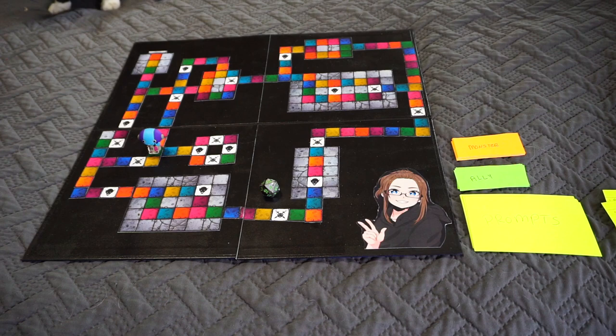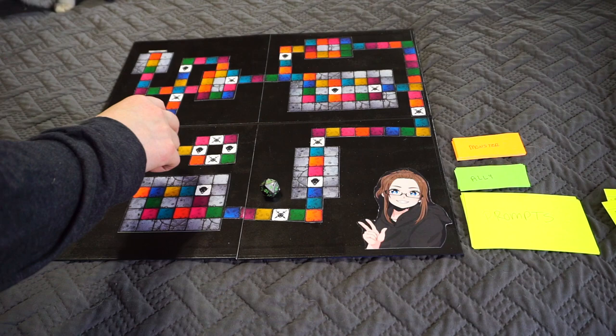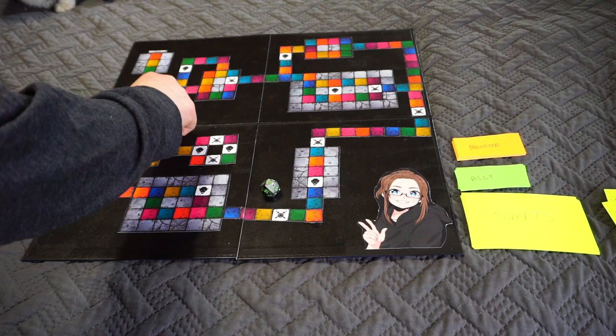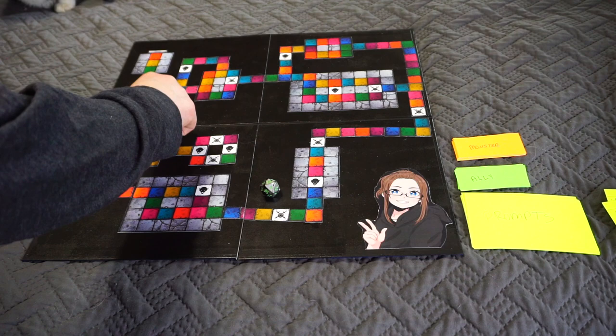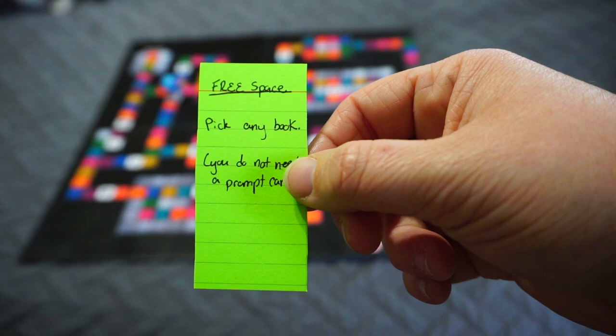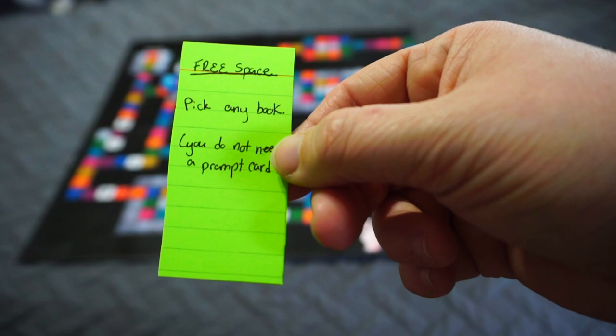Roll number three is a 20 — a natural 20. We've also landed on a special space: an ally space, which I hadn't even considered might happen at the same time. The ally card drawn was a free space, meaning I can just pick any book. Since I rolled a natural 20, I went ahead and drew a prompt card anyway to see the options and help narrow it down.